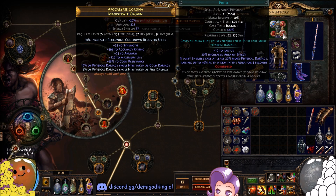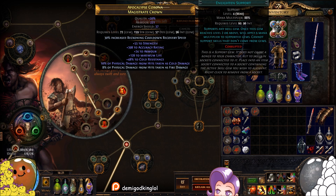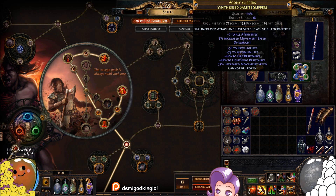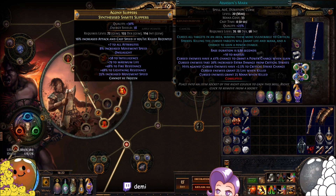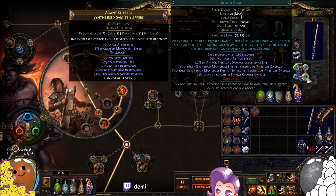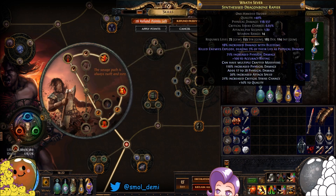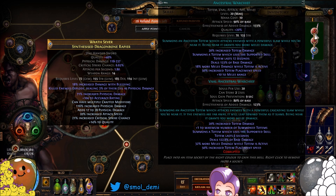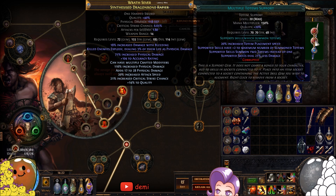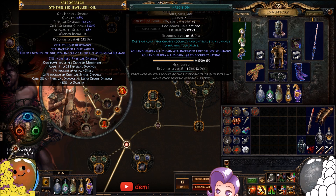For auras: Blood and Sand for more AoE and damage, Pride for more physical damage, and Dread Banner for the rest of the impale chance needed to hit 100% plus impale effect. I have those linked to an Enlightened support. On top of that I run Herald of Ice with cold damage for shattering, linked to Curse on Hit with Assassin's Mark — this gives power charge generation and more crit chance to help offset the blitz charge penalty. I also have Blood Rage for leech and frenzy charges on kill. I have an Ancestral Warchief setup with Multiple Totems for up to four totems simultaneously, plus Culling Strike for the damage multiplier.